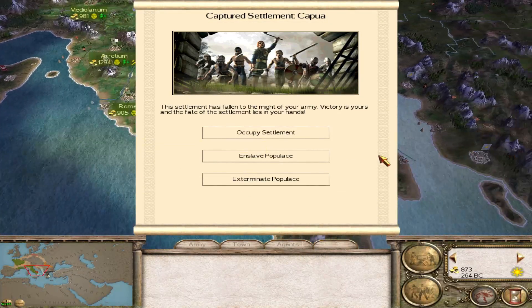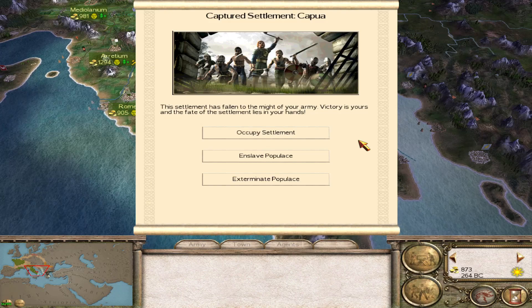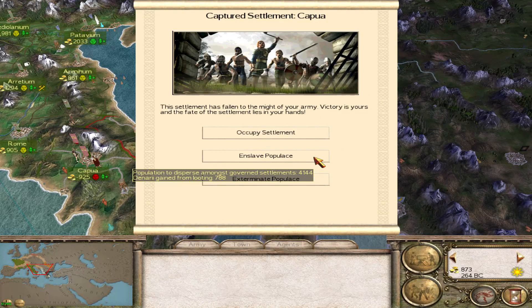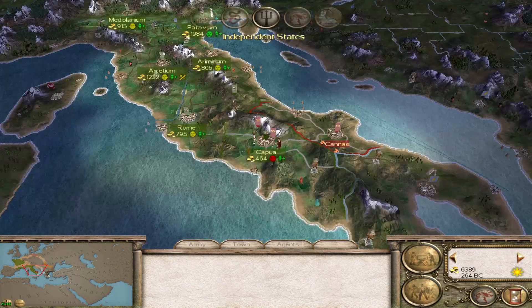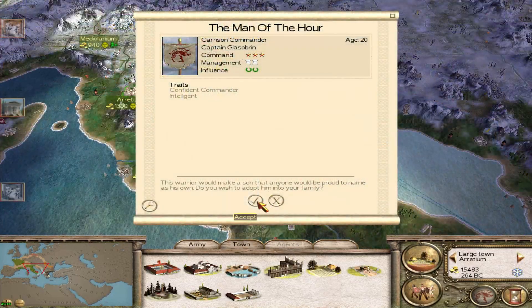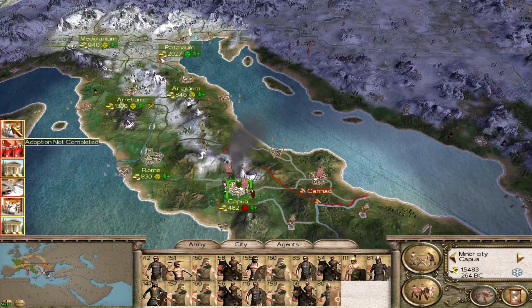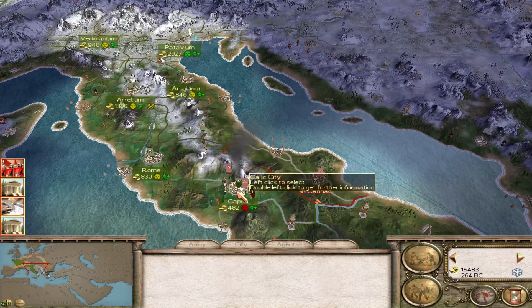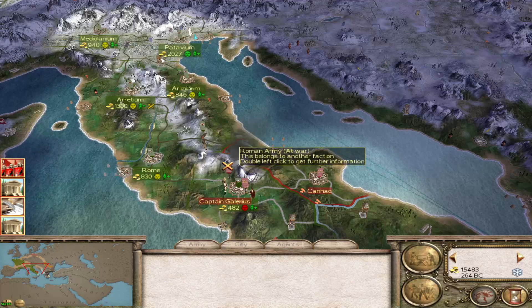If you want to hear just the soundtrack from Rome 1, I suggest you check out a channel called Mercenary Triarii. I don't know if it's still active, but those videos were very popular. We've claimed Capua. We got the Man of the Hour — hopefully we'll get him. Not complete — that happens if you have the battle, claim the settlement, and then get the Man of the Hour. It doesn't always kick in.